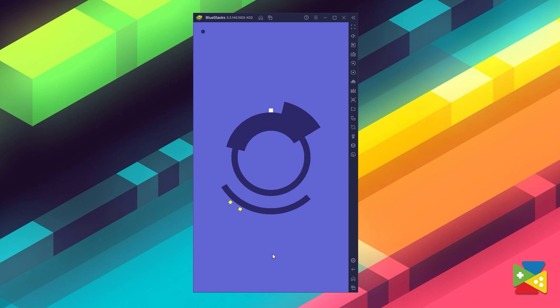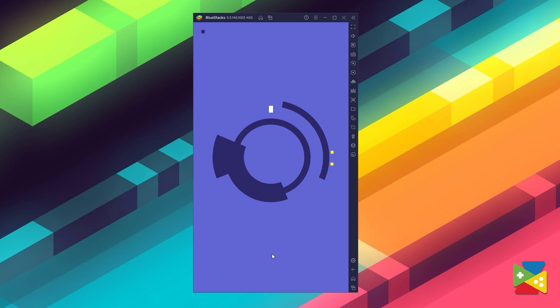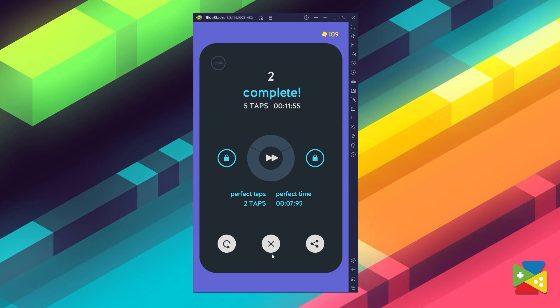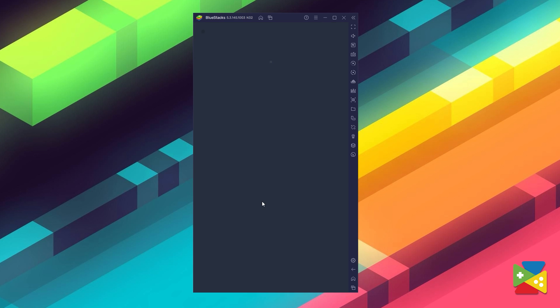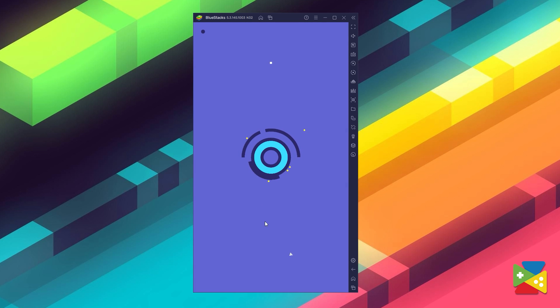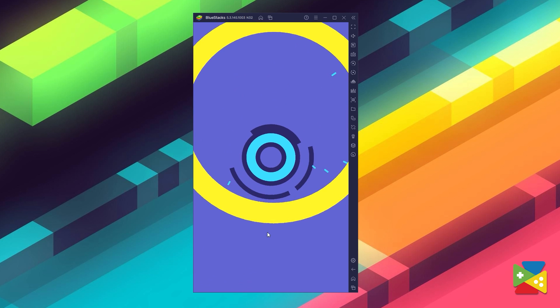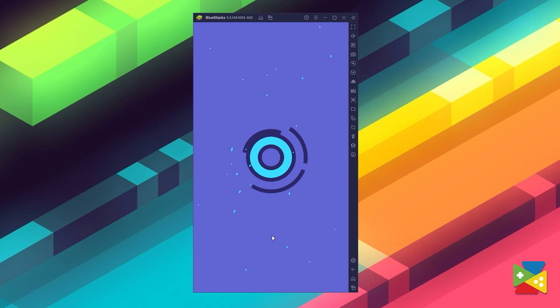You play as a white square that is dropped into a somewhat circular rotating platform, and there are yellow square pieces hanging from some areas on the platform. You must tap the screen to jump in order to catch these yellow ones, and you must do so quickly and in as few jumps as possible. As you progress, the levels get tougher and more complex.